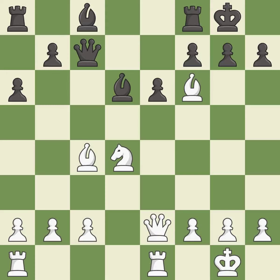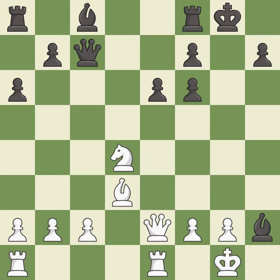This forces doubled pawns in front of the opponent's king, decreasing its safety and harming the pawn structure. This moves the bishop to a better location, allowing it to control more squares. This threatens to win a pawn. That was a free pawn.